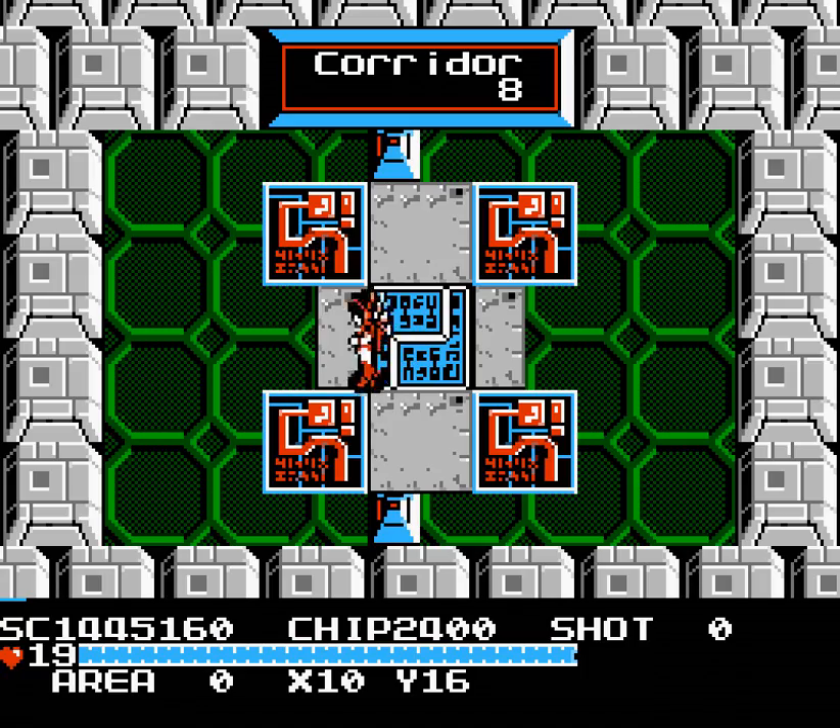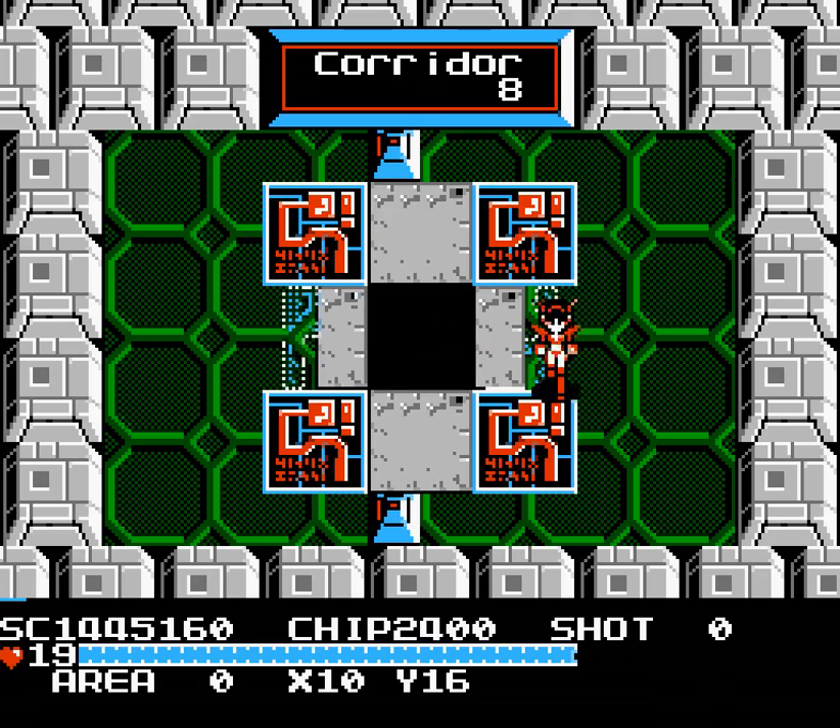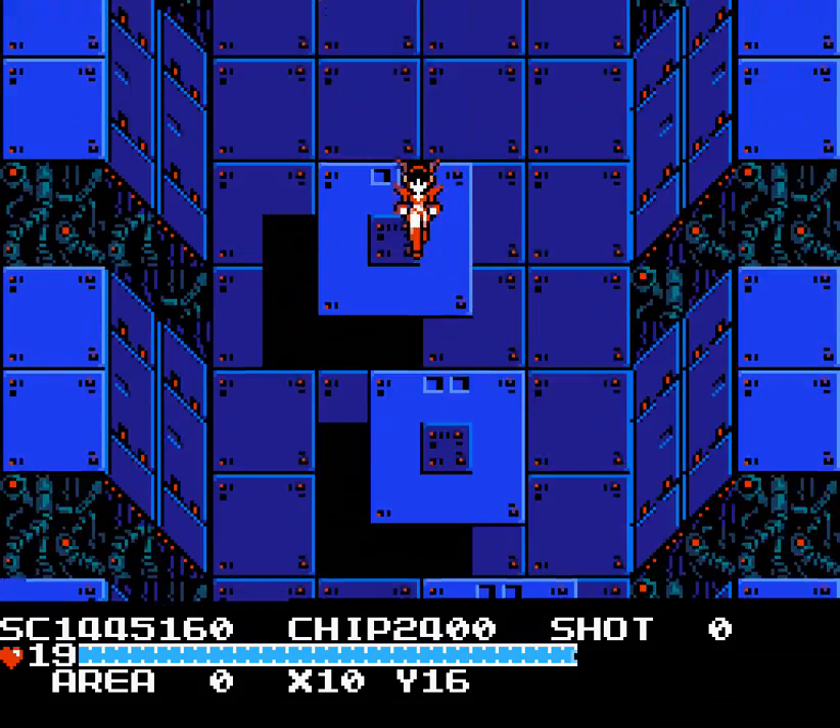To unlock this Corridor you need to have no sub-weapon equipped, or the no-use weapon. And then you just push the button — it's a lot like when you talk to the lander to get your password. And that will cause the lock to open.